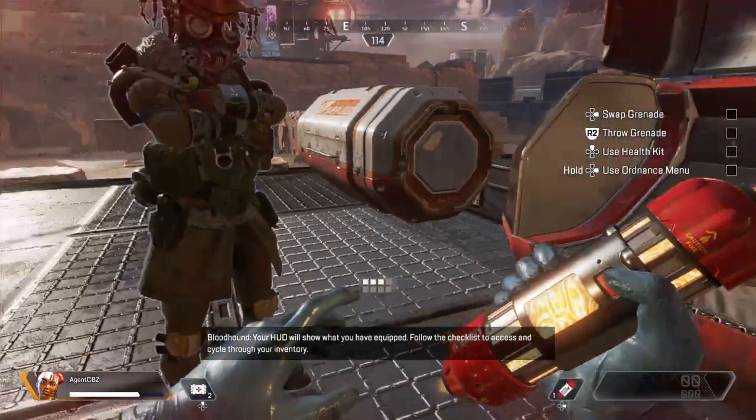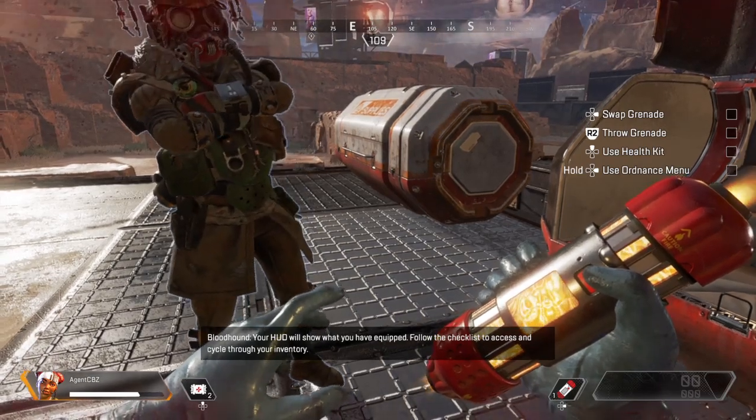Your HUD will show what you have equipped. Follow the checklist to access and cycle through your inventory.